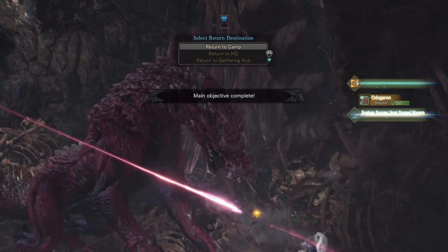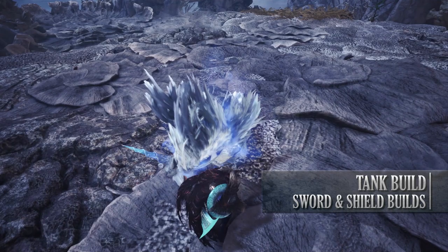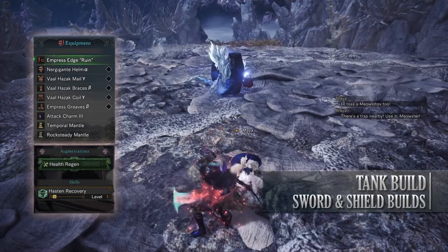Let's move on to the next build which is the Tank or Survivability build. This build is a health regen build focusing on defense, making your hunter incredibly difficult to kill. So for this build you'll need the Nergigante Helm Alpha, the Valhazak Mail Gamma, the Valhazak Bracers Beta, the Valhazak Coil Gamma and the Empress Greaves Beta. I'm also using an Attack Charm 3 and for the weapon I'm using the Empress's Edge Ruin, which has a health regen augmentation on it for extra survivability.